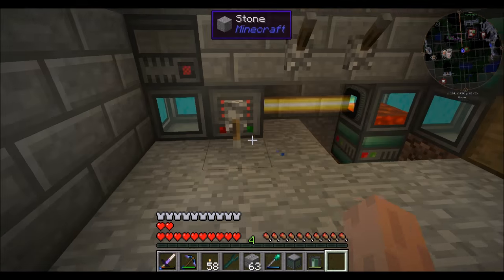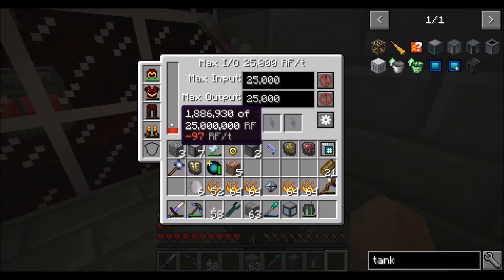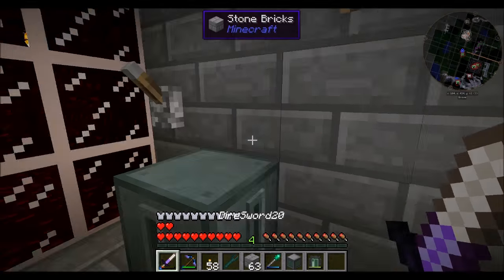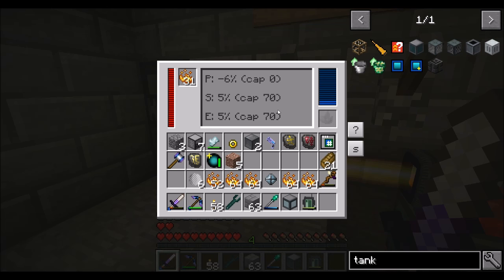This should fill up. I configured it so the back is disabled, so that it won't pipe energy up there. The only place it'll send energy now is into this system. So what I could do then is have this go into here.